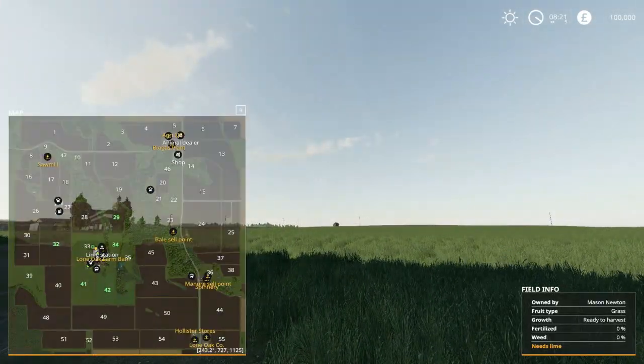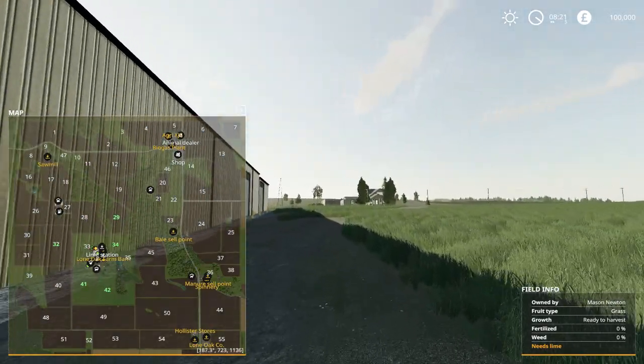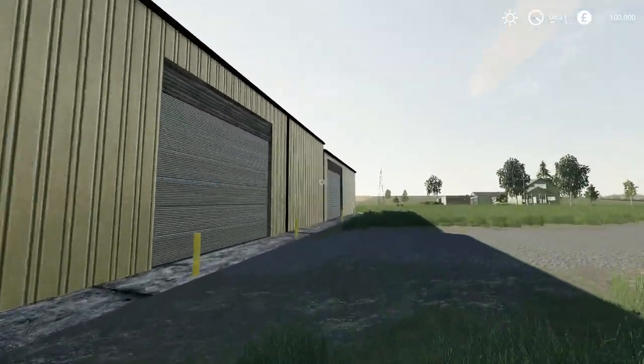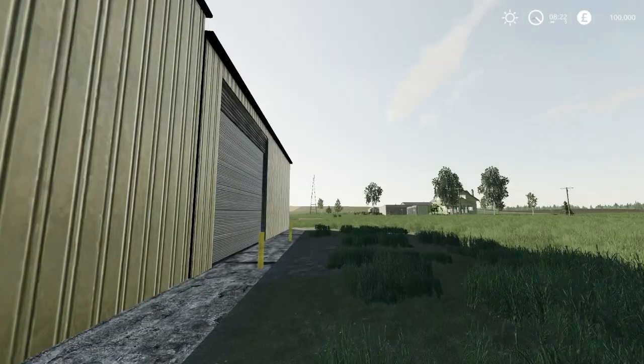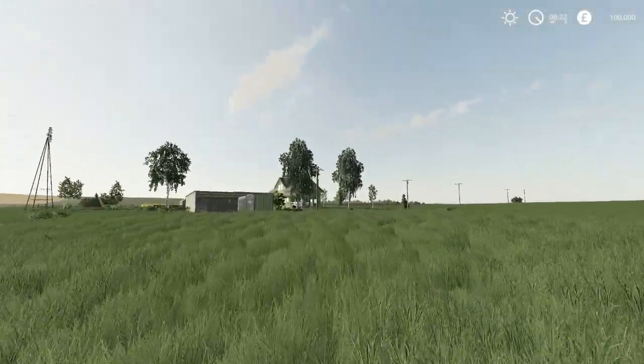What do you start off with field wise? You start off with fields 29, 32, 34, 41, and 42. The truck is over here — we will go and get our truck and have a drive around.